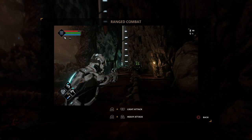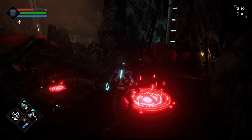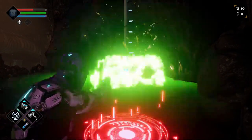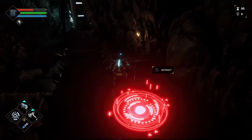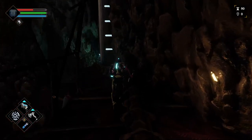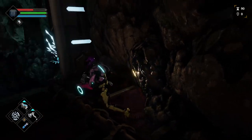Range combat — here we go. L2 and R1 to light attack, and L2 and R2 to heavy attack. Let's shoot this thing here — try R1 and R2. Boom. And because it's a PS5, you've got the haptic feedback on the R2 as well — there's a little bit of give on there.